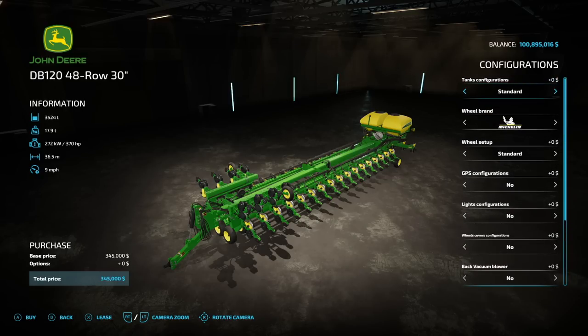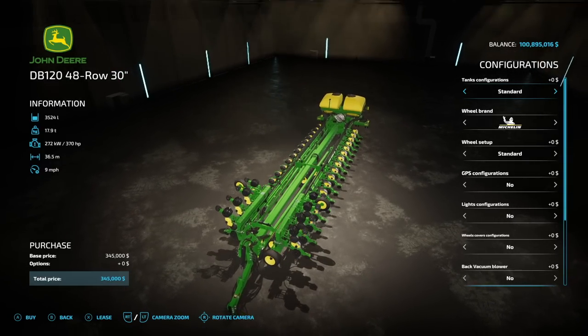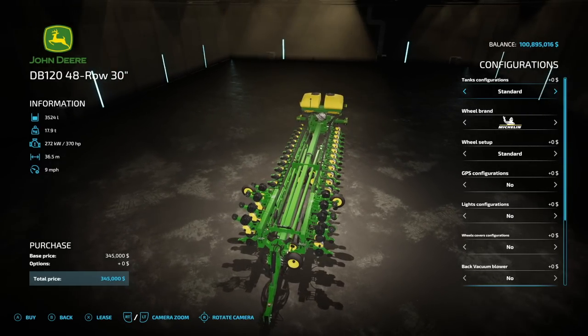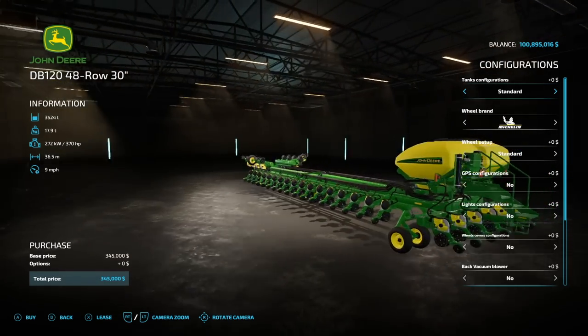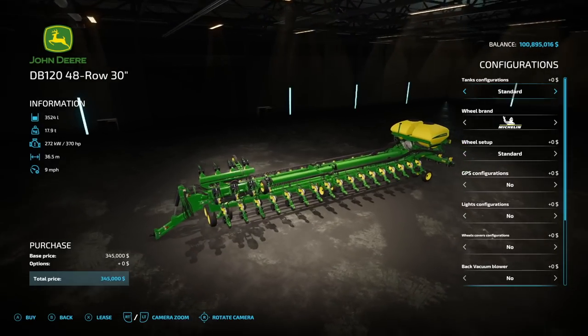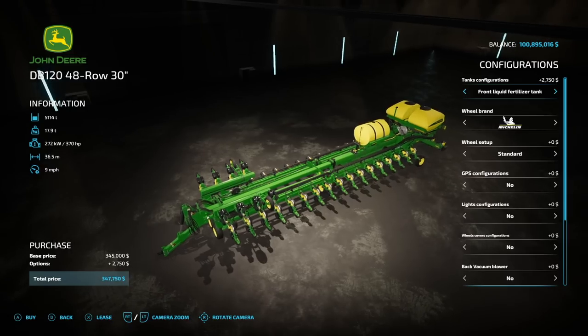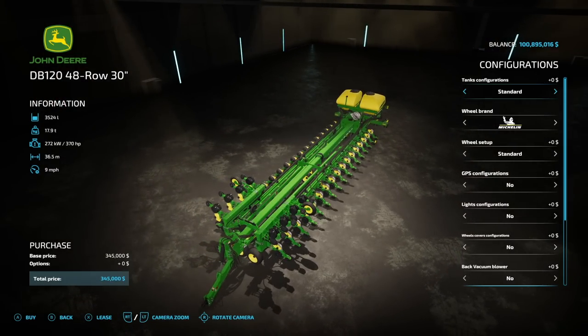Next up, we've got the John Deere DB120. This bad boy is from JHHG Monaghan — it's the one we've been talking about in farming news over the past few months. It holds 3,524 liters of seed, has a 17.9-ton weight — it's very heavy. 370 horsepower is required for this, with a 36.5-meter working width and 9 miles per hour. As far as tank configurations, we have Standard, Refuge Plus which adds some extra capacity, Liquid Fertilizer which adds about 1,500 liters more, and the Front Liquid Fertilizer Tank.